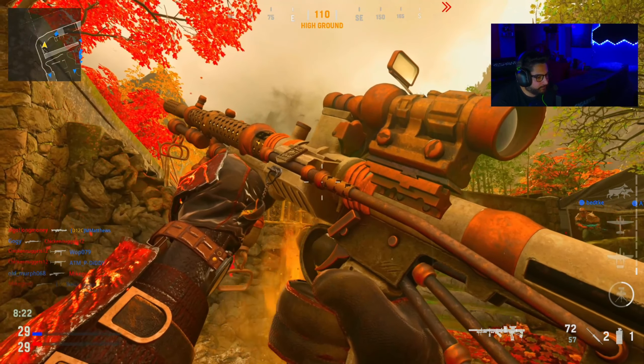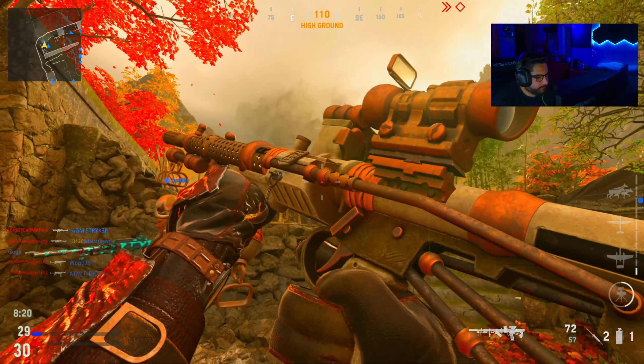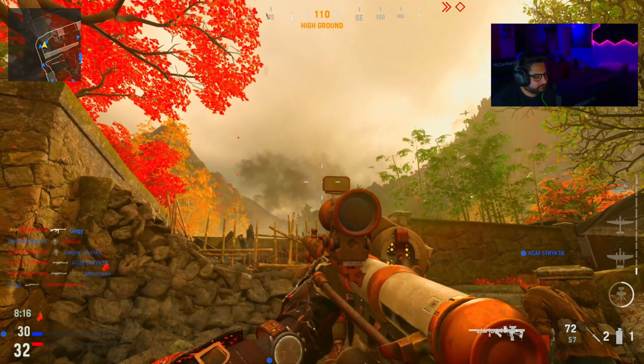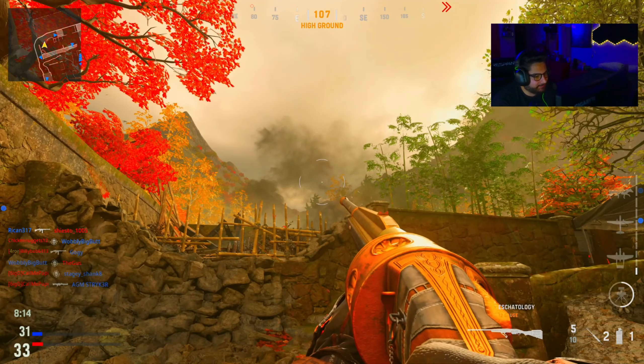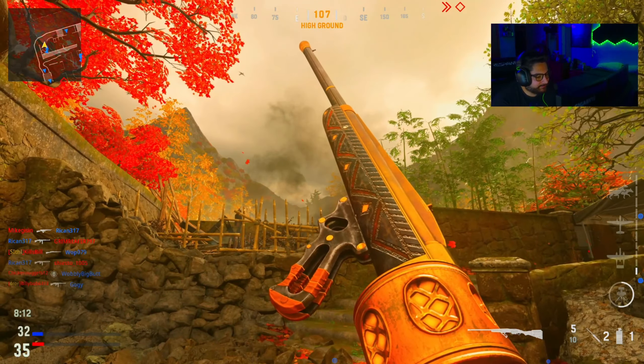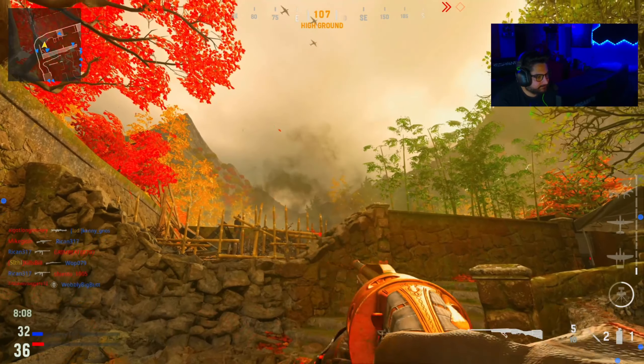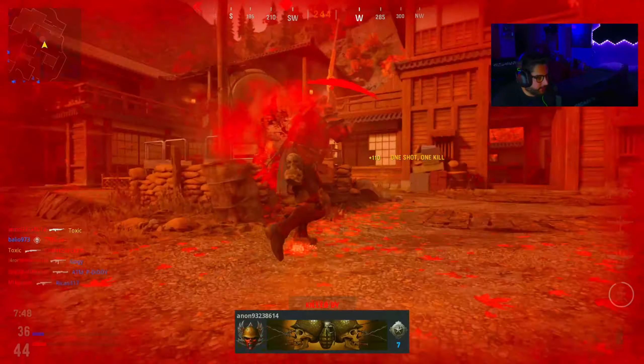This Roland skin was from the Disciple of the Apocalypse Bundle, so we're gonna use it. All right, here's the Owen Gun. Got some sand on the gun, that's fine. Then we got the Ironhorn.